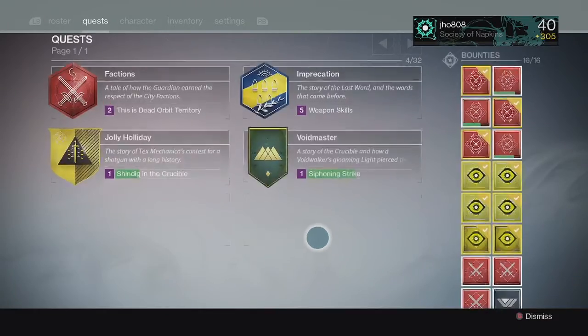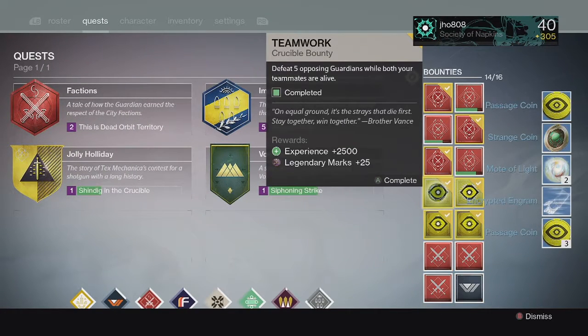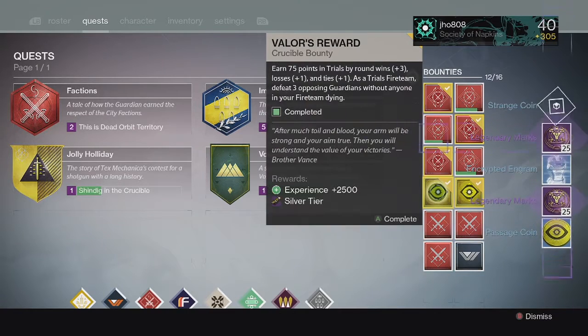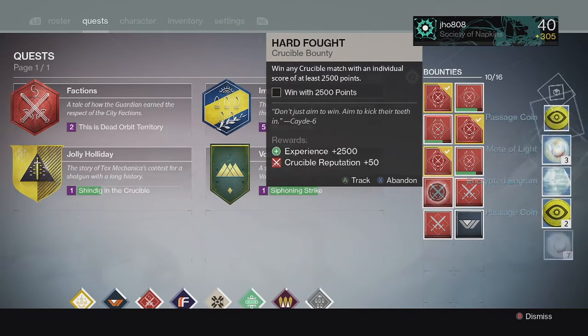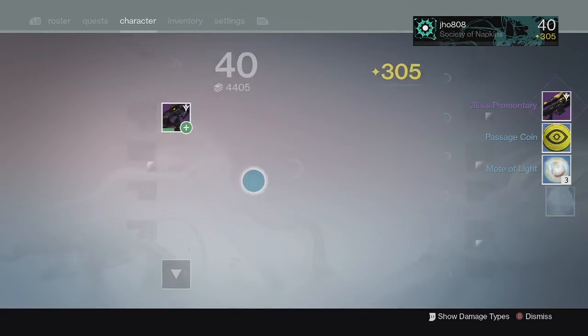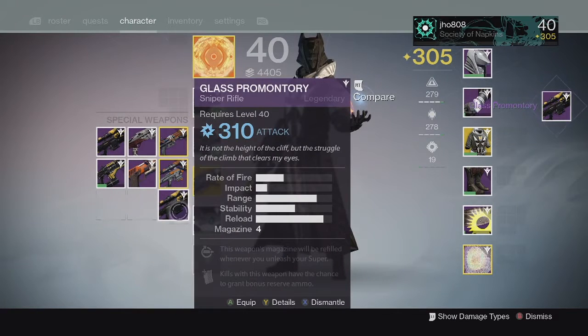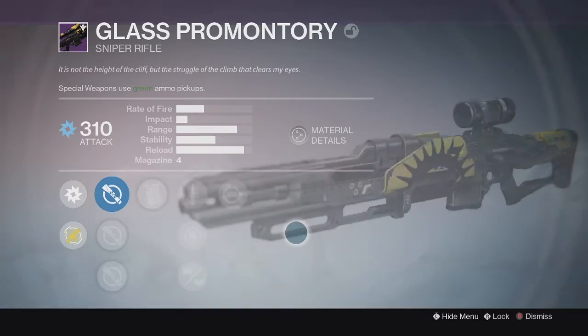Ending it off on my tier bounty rewards for my Warlock, we got some Passage Coins, Motes of Light, and Legendary Marks. For the Silver tier, I got no Exotics for the week from all my Silver tiers. And for the Gold tier, once again we get the Sniper Rifle and it came in at 310. So I got two 310 Snipers from my Gold tier and the Machine Gun.